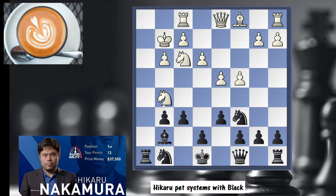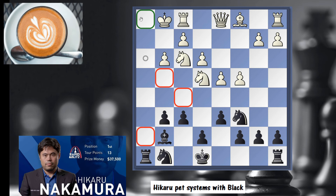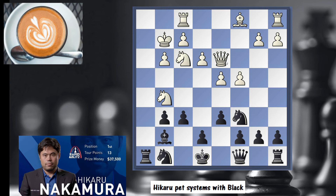f6 was played. Now if the knight retreats, it's game over — check, check, checkmate on move 14. So queen d3 was played attacking g6. If you take the knight you're going to be in trouble. Hikaru defends, and now the knight cannot move because you have the same queen h3 attack.